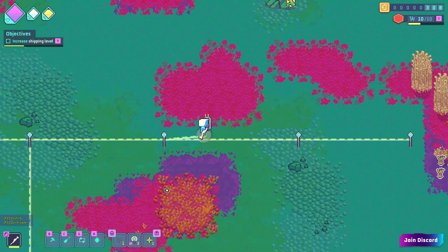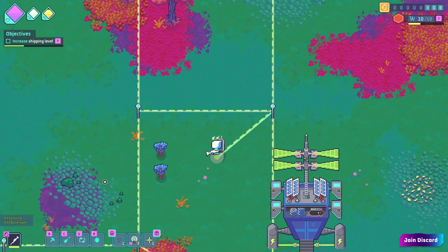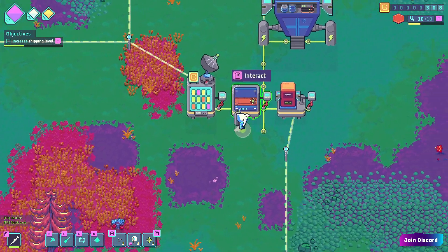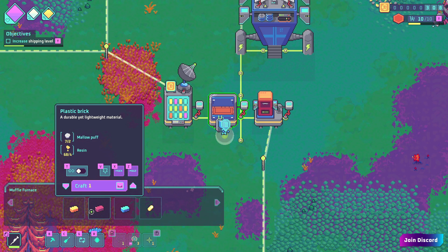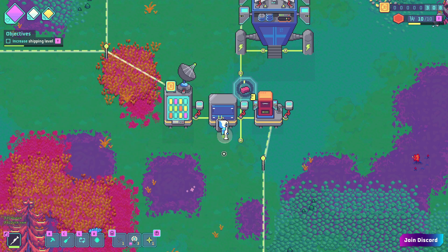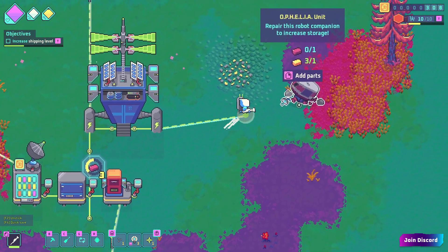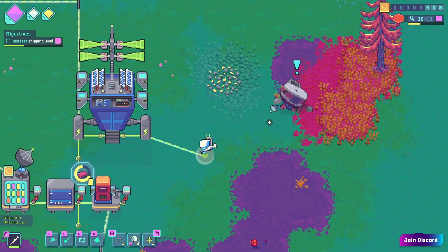Let's go ahead and see if we can ship something else off-planet. I don't want to spend too much time with this because it is a beta, and as is typical of betas I'm guessing my progress is going to get wiped at some point, which I'm not too thrilled about. You can use your mouse wheel to craft more of something, which is kind of nice. Right now I'm crafting this bar, and the Ophelia unit wants one of those I'm crafting, so let's go ahead and do that.